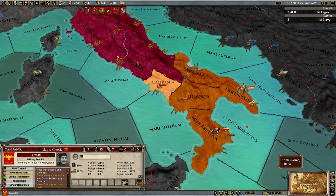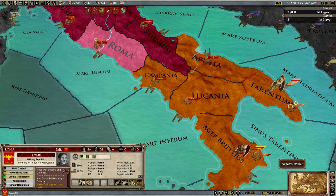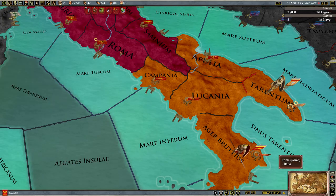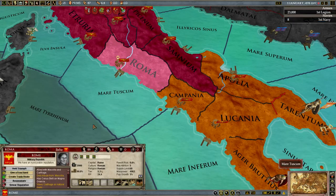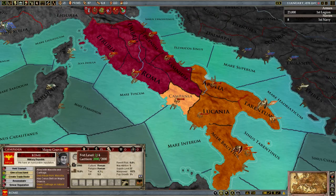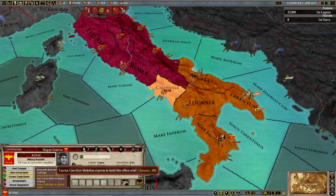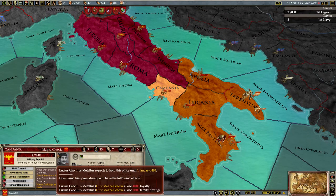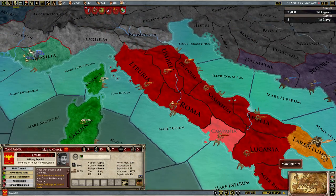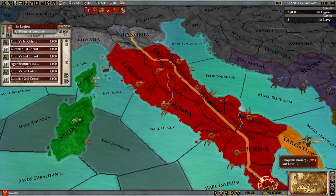As you'll notice, when you click on different provinces, there are different faces. Your capital province is always ruled by your consul, king, or general ruler. Since my capital is with Italia, it will always be that. Otherwise, each province has a governor that you can appoint. You cannot, for the first two years of a governor's rulership, unappoint him — he has to be governor for at least two years after you appoint him.